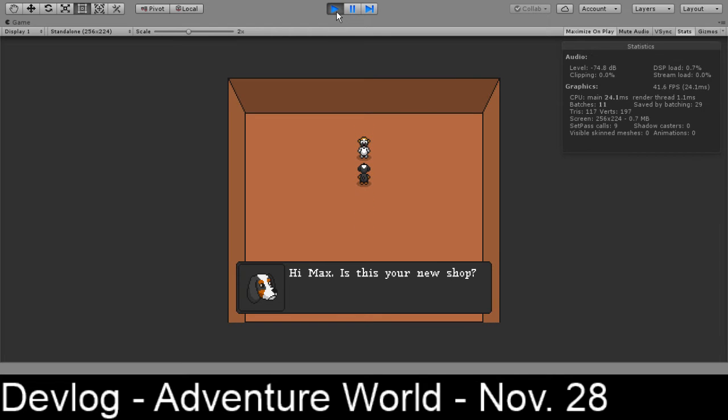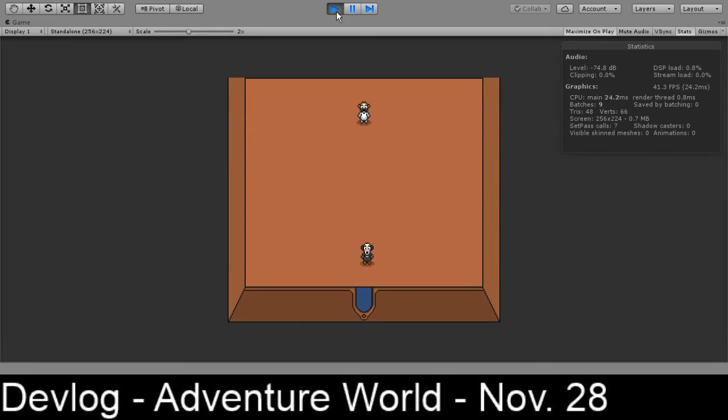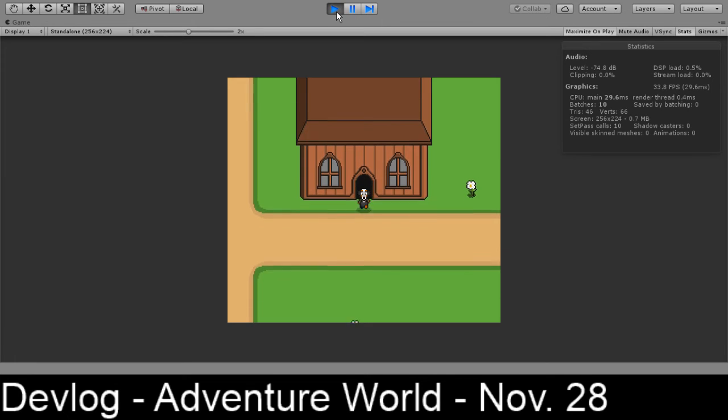You can talk to Max, and you ask about this being his new shop, and he says yes it is. And you ask him for an adventure too, but he doesn't know of anything either. He just says do whatever you want. That's not a satisfactory answer for Molly.